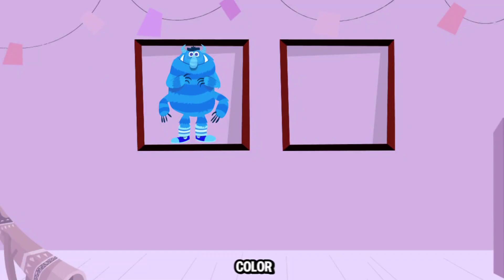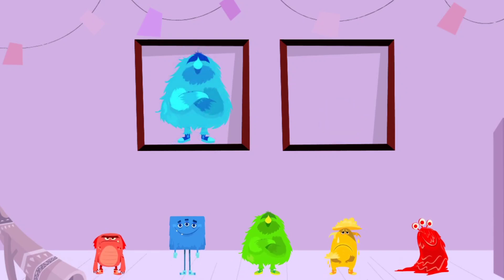If I ask you to match the monsters by color, you need to find a monster that is the same color. Like this blue round monster. The two monsters are the same color. Drag the monster that is the same color to the other box.